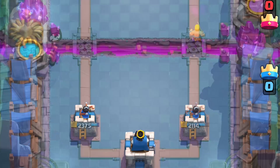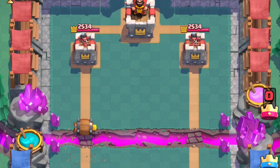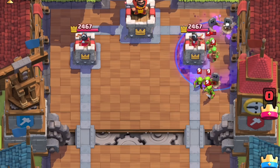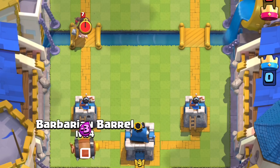Sending a Barbarian Barrel to the tower is risky if they can counter it with an Ice Golem, Ice Spirit, or even Skeletons. But if their lowest-cost troop is 3 Elixir, they're never going to counter this for a positive trade. A Barbarian only has 636 health, so it's not really worth using this like a Miner. Pairing the Barrel with Graveyard is 8 Elixir — you can get punished hard for that combo. An Ice Golem is a better tank with more hit points and a lower Elixir cost.